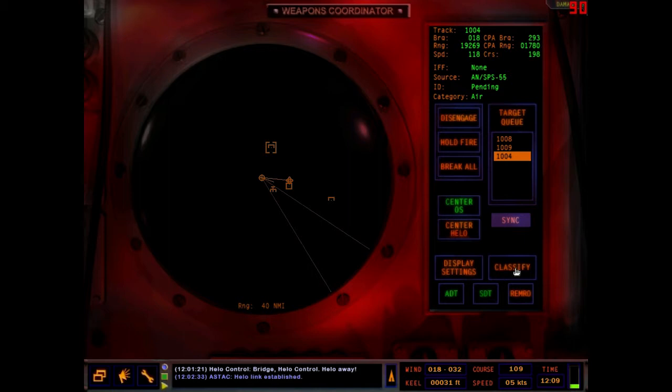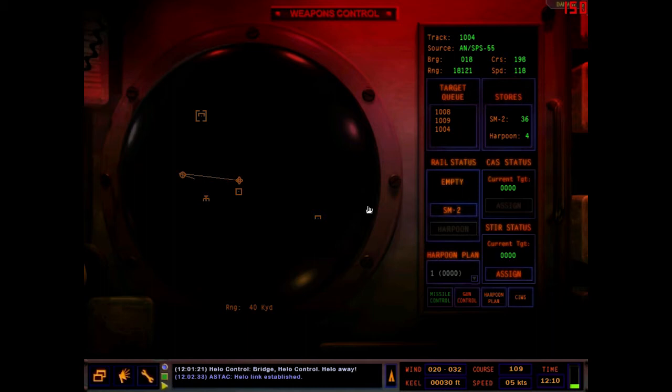Let's go over the weapons control screen. There isn't too much to cover — you can classify a contact as what you think it is. Hold Fire means nothing will shoot at it, and Break All drops all targets out of the queue. Now on the weapons control screen you can see there are three targets in the queue. This tells us which targets are in the queue, with track info, source, and solution data.